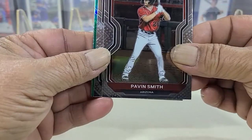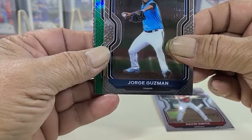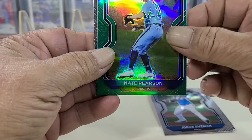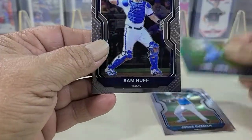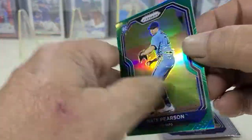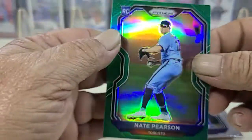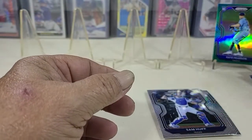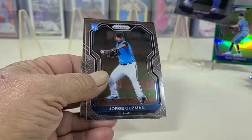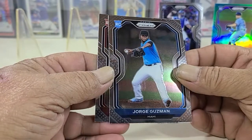Smith rookie, Guzman rookie, Nate Pearson rookie, and Sam Huff. It's a nice green rookie and it is not numbered, but it's definitely a Prism. And of course Sam Huff — gotta keep the Texas Rangers up in front.